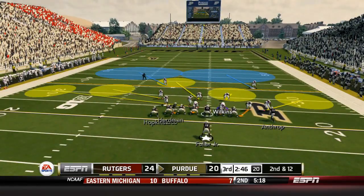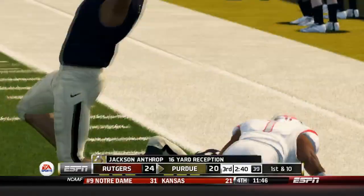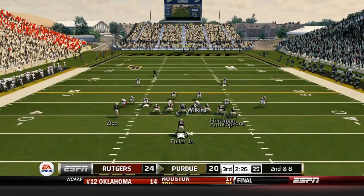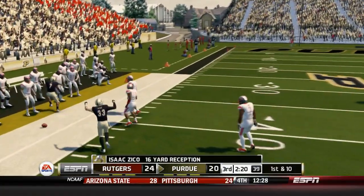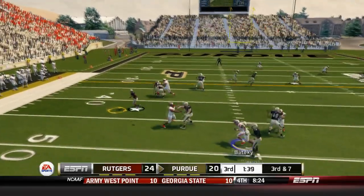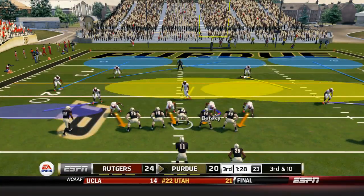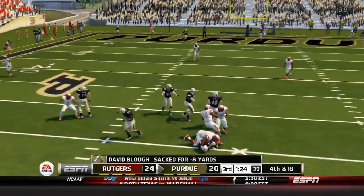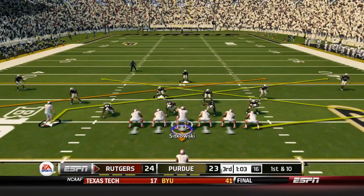24-20 now as Rutgers takes the lead. 2:40 left in the third. Blau throws deep to Anthrop — a nice catch. 2nd and 8, Anthrop goes in motion to the left, Blau throws to the left, it's caught by Zico with one foot inbounds — pretty close. 3rd and 7, here's the screen to Terrio Fuller — Fuller picks up the first down and more, a gain of 13, no one was watching the screen. 3rd and 10, though — Blau is sacked by Batake — a huge sack. Purdue does tack on three, though, so their kicker has kept them in this game.